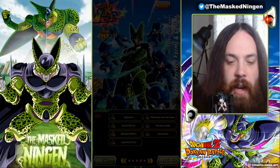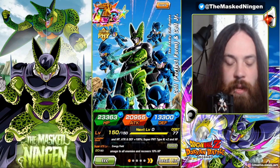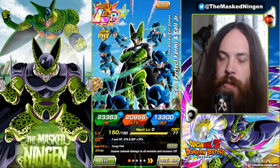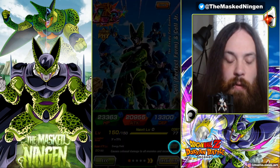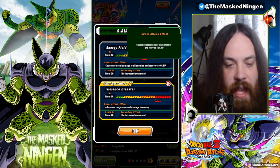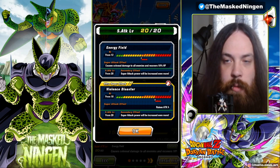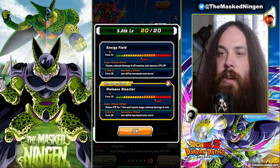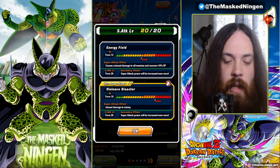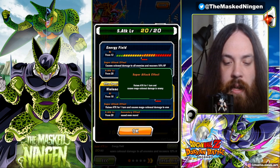Mine is full level 10 links and he is Rainbow. He's an interesting unit — he's definitely aged a little. With his 12-key super he does an AoE, dealing colossal damage to all enemies and recovering 10% HP, so even against a single enemy it can be useful for the heal. His 18-key super raises attack for one turn and does mega colossal damage.